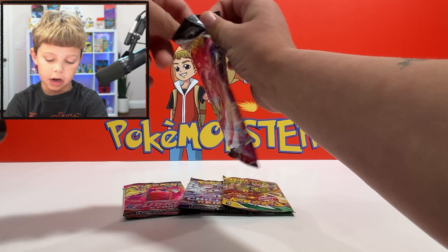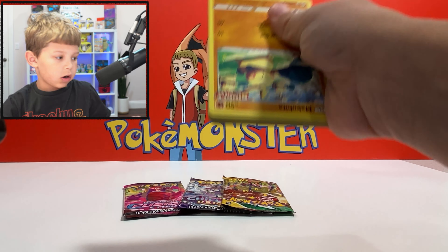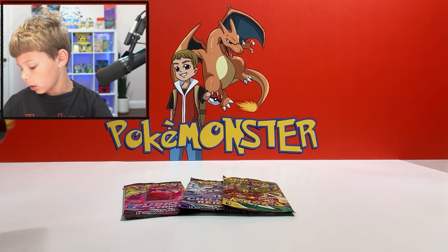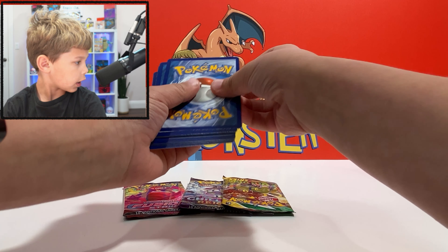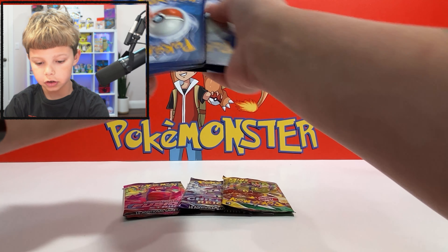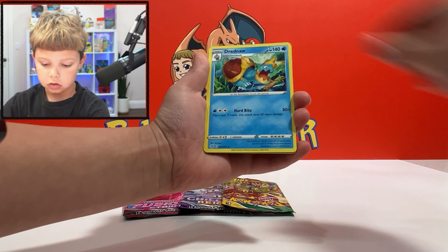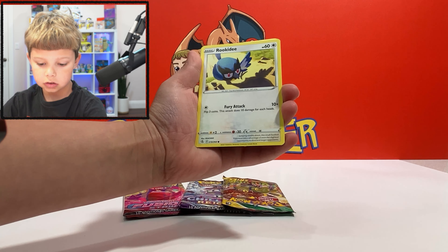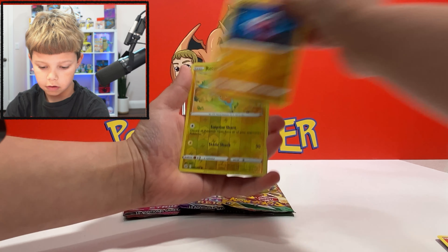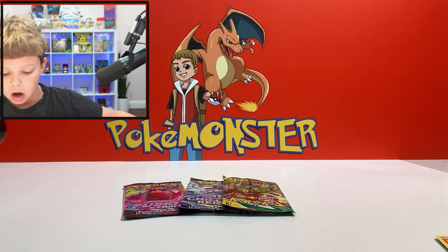We have two Fusion Strike packs so let's open those first. That's part of the Gengar we're about to see — yeah, it's the Gengar V-max, ungraded $168 and PSA 10 around $422. We got a water energy, Gravel, Gurali, Duskull, Rotom, and it's a stormy holo — better than a non-holo, so that's good.